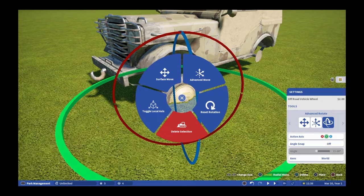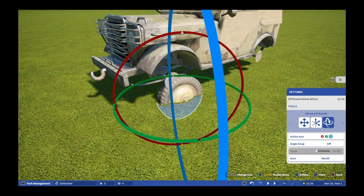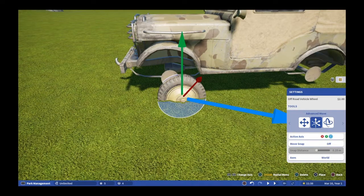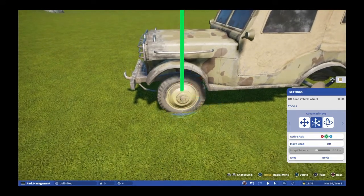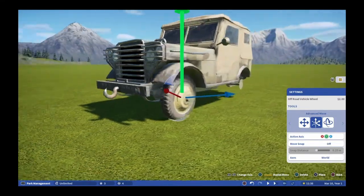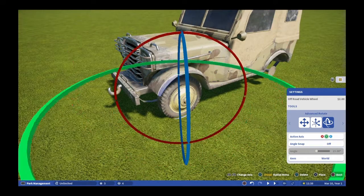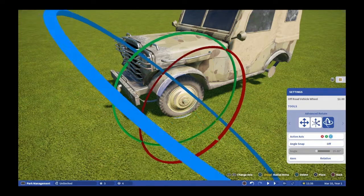Right now I'm looking to see where that snap option is to get the wheels to snap to the axle. There might be something here somewhere but I haven't seen it, so I ended up putting the wheels in manually. It takes a little bit to line them up, especially when they're not perfectly aligned with the vehicle. Once I get the one wheel, the other wheels aren't that bad — you just duplicate it and do a 180-degree flip and it fits on the other side of the jeep.